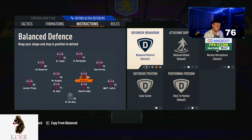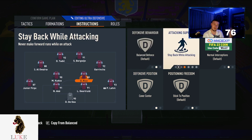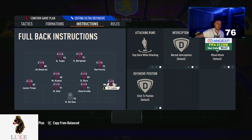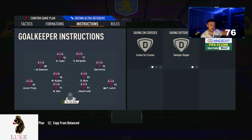Both CDMs are on cover center and balanced — but if you struggle defensively in the 4-3-2-2, put your more defensive player on stay back while attacking. For me that would be Declan Rice. Both fullbacks are on stay back while attacking. Goalkeeper is on comes for crosses and sweeper keeper.